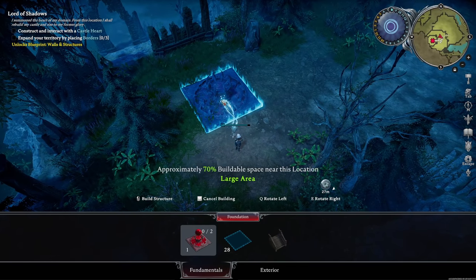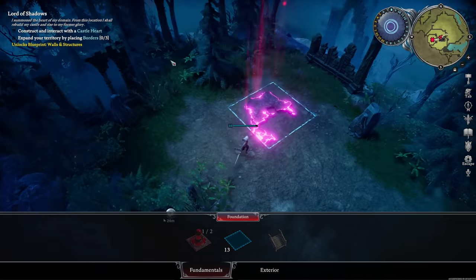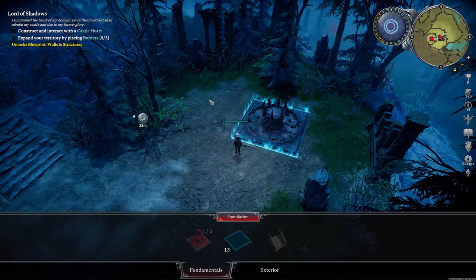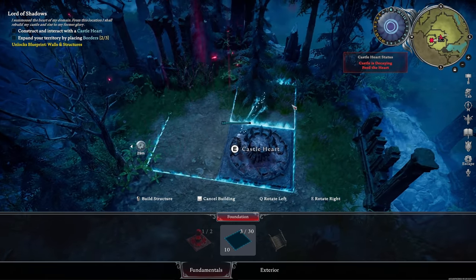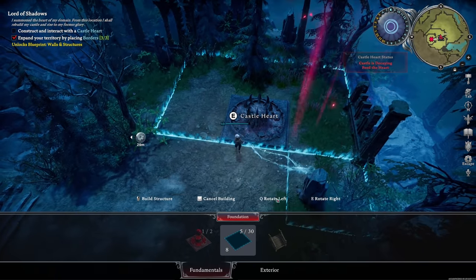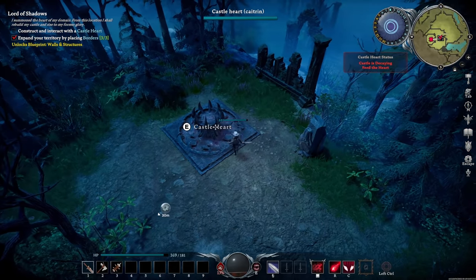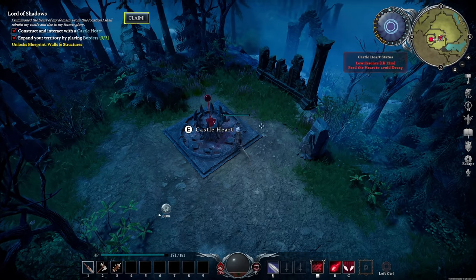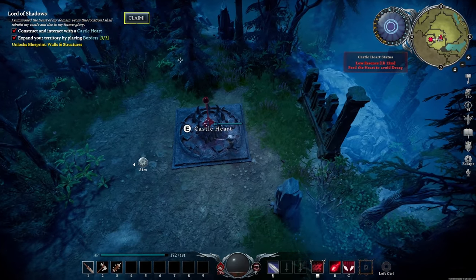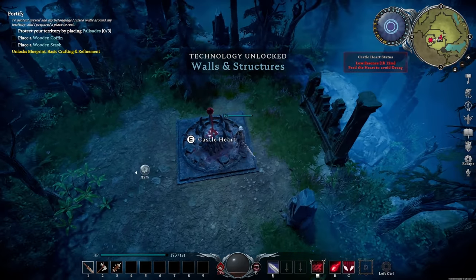I'm going to go right here, I think this looks good. I like this. Let's start to expand the area just a touch, because this is really small. This basically, to the best of my knowledge, makes it so I can build more. But we also need to provide blood to upkeep the base, or the castle — same thing. So now we can build walls and stuff like that.